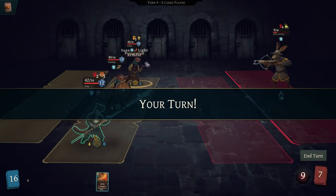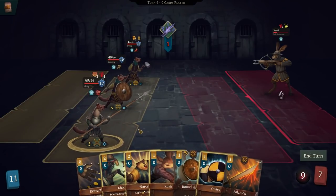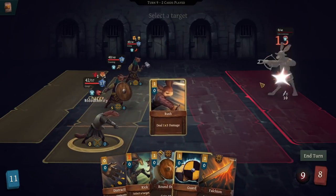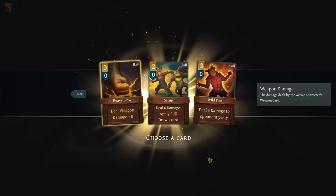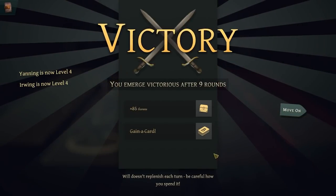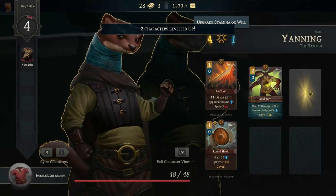And if we're lucky, we can have him finish him off. Warcry plus rush is nonsense! Setup — deal six damage, apply two vulnerable, draw a card. I like that — works really well with the warhammer. And two characters level up — no talent.